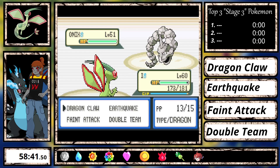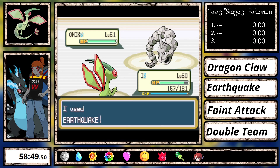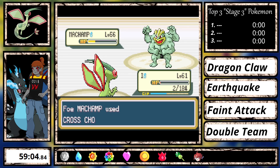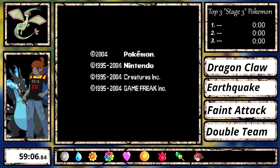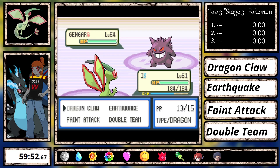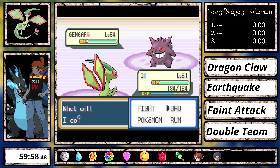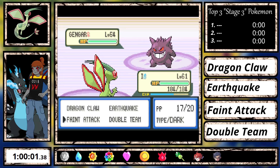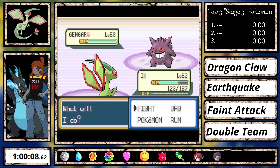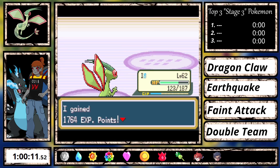On Bruno, I use a Guard Spec on Onix, set up some X-Attacks, and spam Earthquake on his whole team. On Agatha, with the introduction of Levitate in Gen 3, she is no longer easy even with a ground move unlike in Gen 1. For this fight I just use some X-Specials and spam Feint Attack. She is still easy with Dark moves, so at least I have those types going for me.